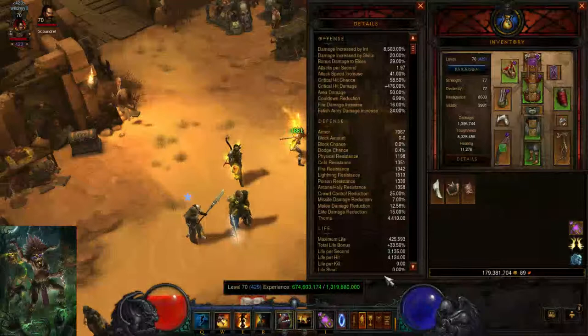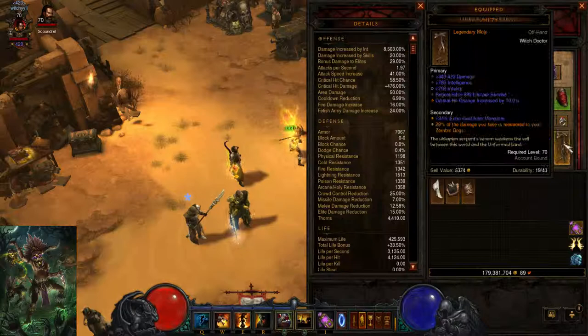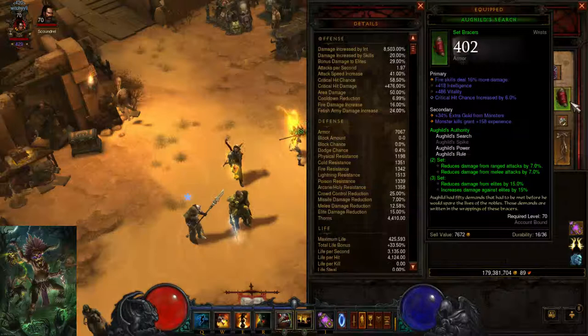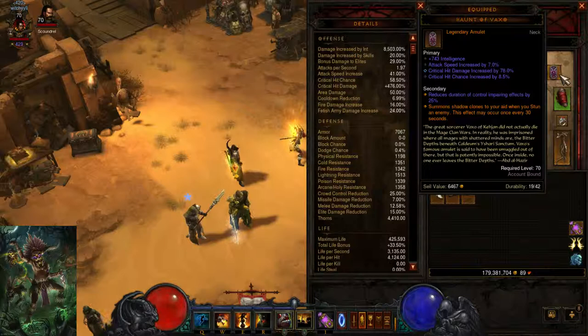You want Fetish Army damage on both your shoulders and chest piece. I'm not sure if it can roll on the offhand — I know it's zombie dog damage — but with this build we're using a Star Metal Kukri build, so we're focusing on fetish damage. You want Sacrifice skill damage. You only need it on the bracers because that's the only place you can actually get it. You can get it on the amulet if you have enough of your other stats, so you can sacrifice one of them, but I don't really recommend it.